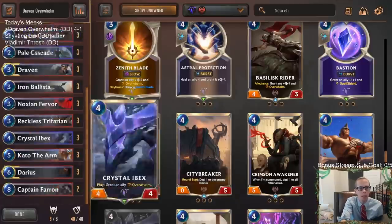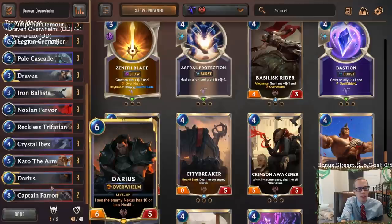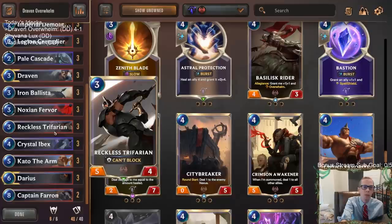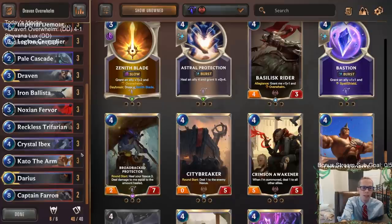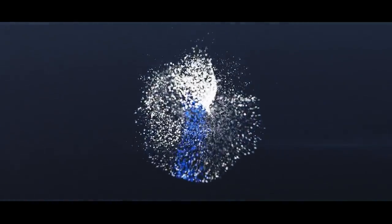We'll cut a Saboteur and play a second Captain Farron. Reckless Trifarian in a really good deck — that's where we're at. Crystal Ibex is pretty sweet. If you're watching later on YouTube, hit that like button, leave those comments, let me know what you think of Draven Overwhelm. Thank you so much for watching and I'll see you for the next video.